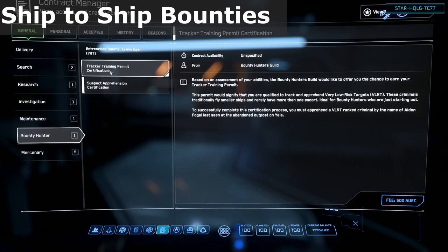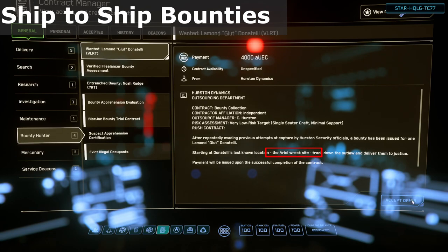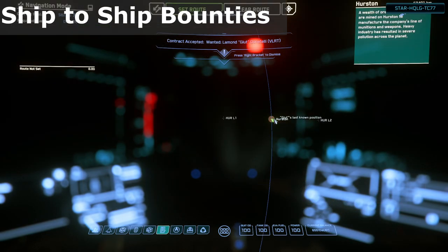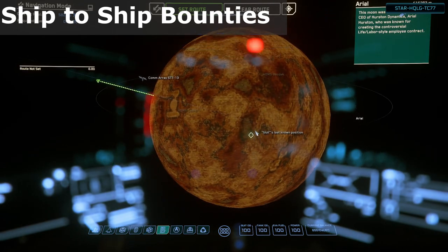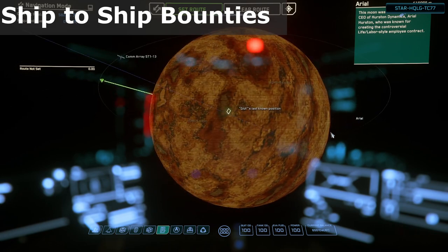Before accepting the certification, or any other bounty for that matter, read the briefing and look at where it is. If it says something like 'abandon something or other' or 'wreck site,' and identifies it's on the surface of a planet or moon, you might want to reconsider accepting the contract. Sometimes it can be pretty far away from any kind of quantum jump point and you have to slow travel there. A prime example is the contract I accepted on screen here — there are no close jump points to this target. Slow traveling to it would easily take at least 15 minutes, probably more, from anywhere I might be able to jump to.